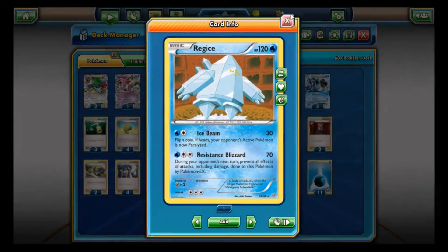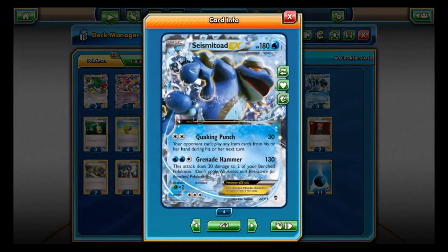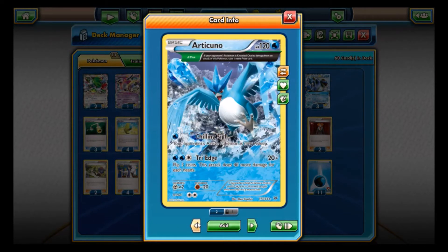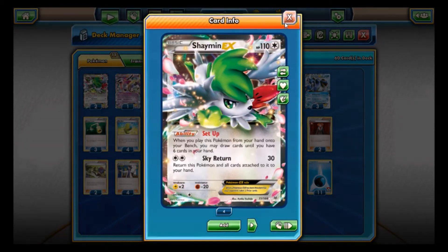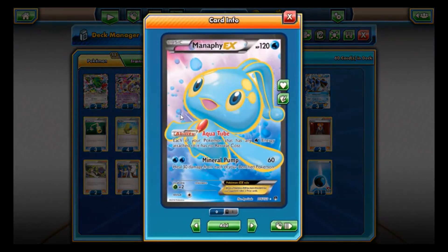Next up is Manaphy EX. This card is really in here for support and doesn't ever need to be active — you don't want to attack with it because it's a 120 HP EX that will pretty much ruin the game for you. It's in here for the Aqua Tube ability: each of your Pokemon that has any Water Energy attached to it has no retreat cost. Everything in here has a high retreat cost — two, three — so Manaphy gives you flexibility and mobility.